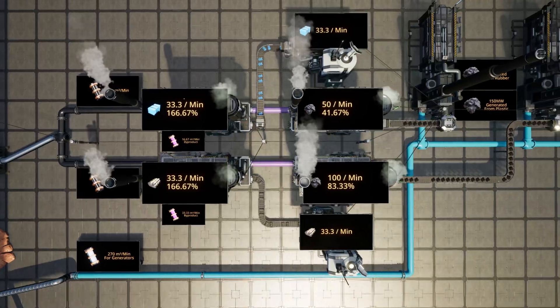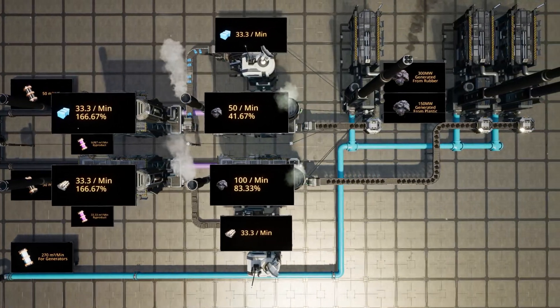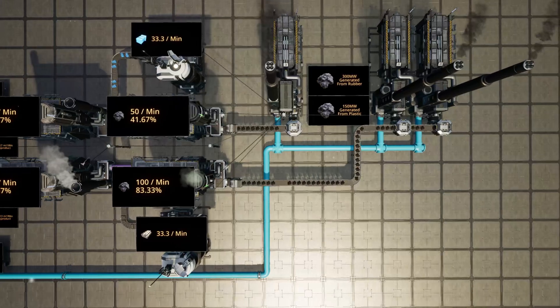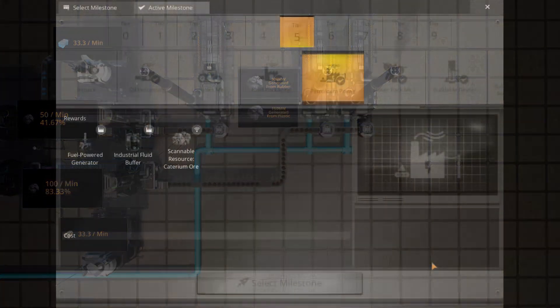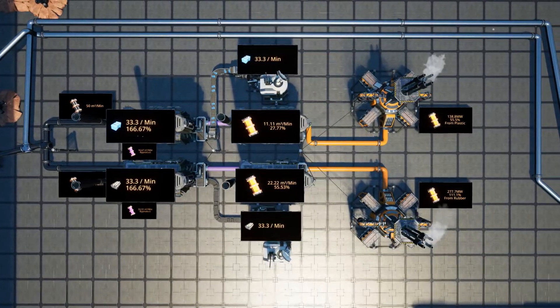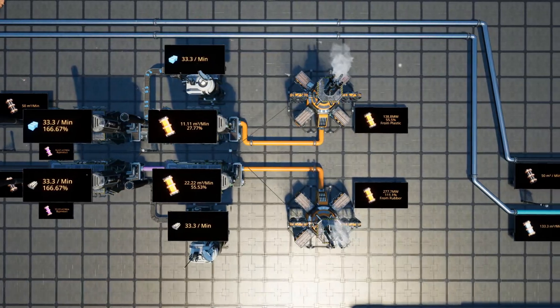You will also need to process the heavy oil residue byproduct into something that can be automatically used or sunk. Initially, your only option will be petroleum coke, which can be used for power generation in coal generators. However, once you unlock the petroleum power milestone you can turn that heavy oil residue into fuel, which requires fewer machines and offers a larger net power gain.